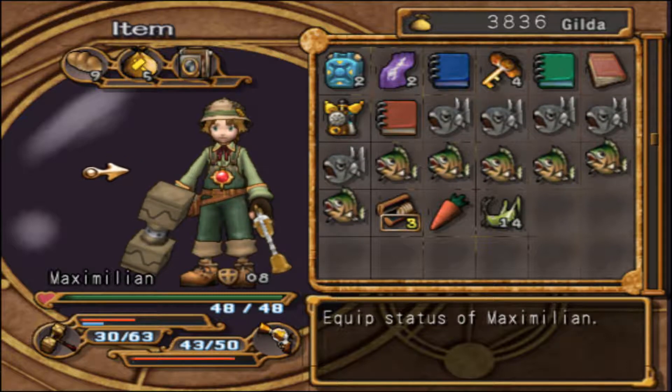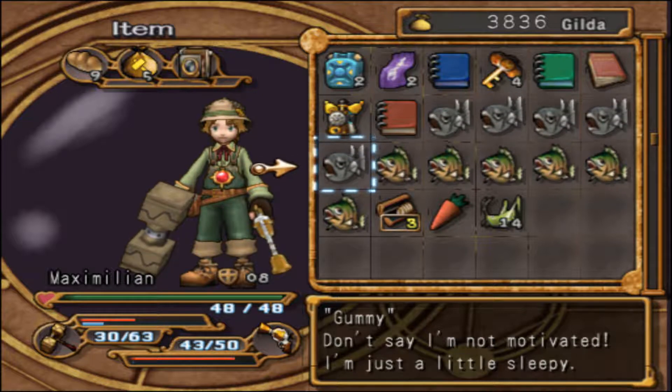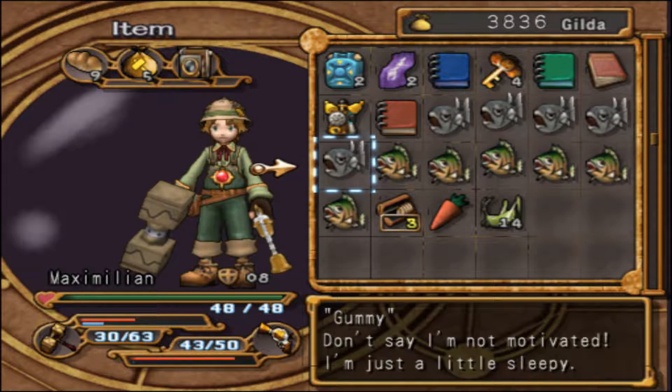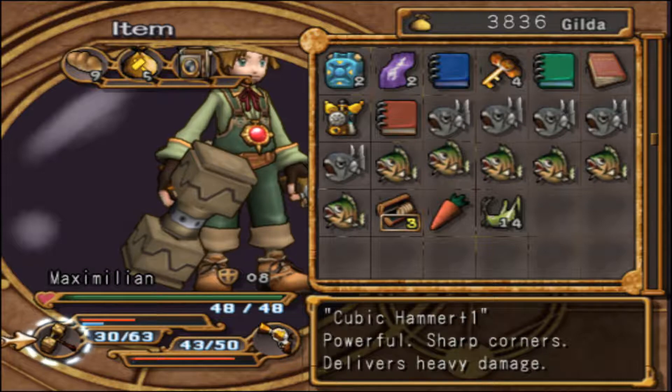So we're going to go through the building very carefully. I also leveled up our fishing — our fishing rod got more resiliency, I put all of the points into the line not breaking immediately. I also upgraded Max's hammer to the cubic hammer.